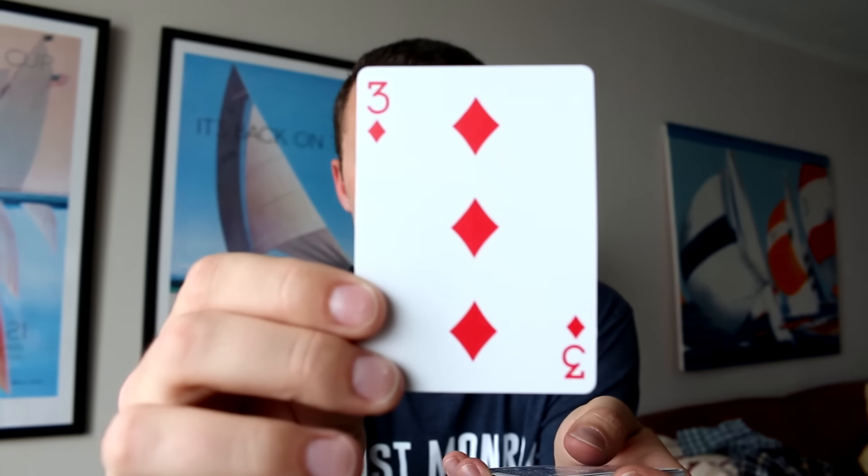The player we're replacing is position three — attacking mid, LCM, CM — and I believe that is Rakitic. I'm upset because Rakitic is the highest-rated player we have; he was good for us in midfield. And now we are in a little bit of trouble.